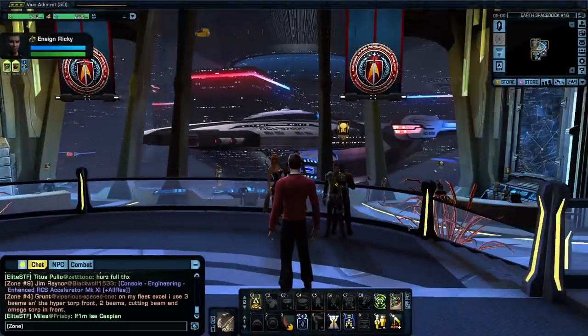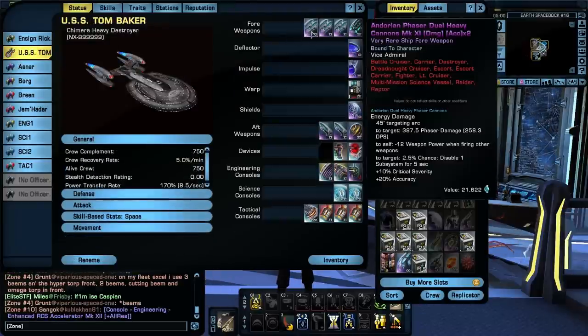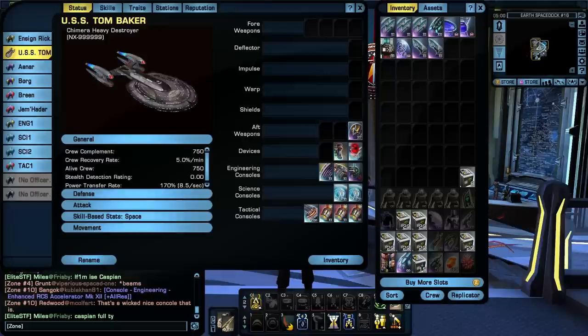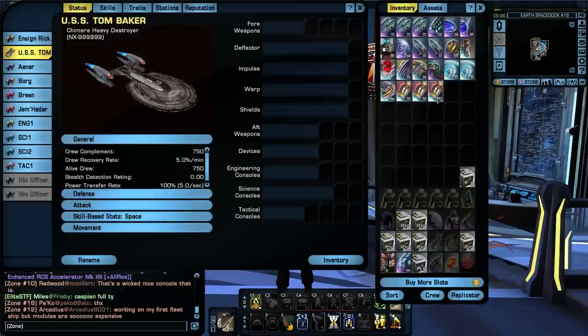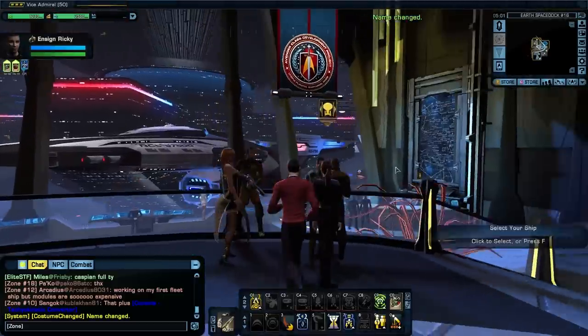For those who stayed with me up to this point, thank you very much. And for those just now tuning in to see me equip this ship — here we go. We're going to take everything off the old ship. Here's what I had on it. I'm going to try these dual heavy cannons and hope they work, because I don't have much else to use on this ship. This character just has the standard warp core. I'll stick with phasers for now since I've got the consoles for that. Let's rename the ship and select it.